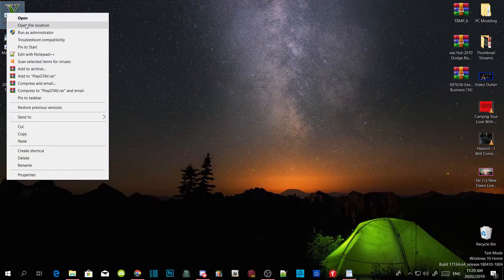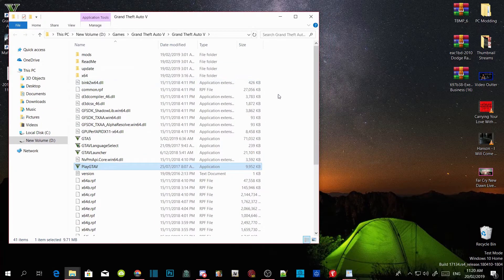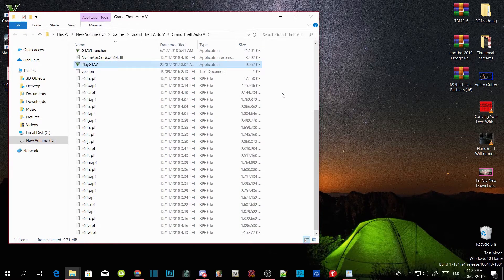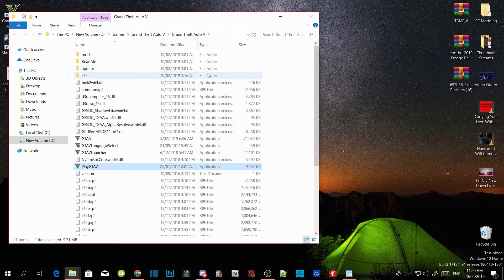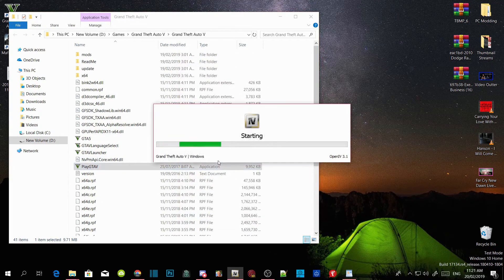Right-click and open file location. As you can see, I have a completely clean folder — there are absolutely no mods in here except for the mods folder. Before you install all the requirements, if you are using a clean folder, make sure you connect your OpenIV to your GTA V folder.